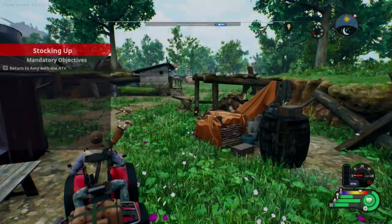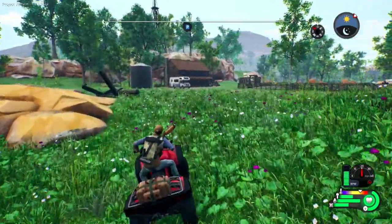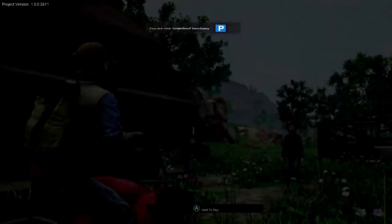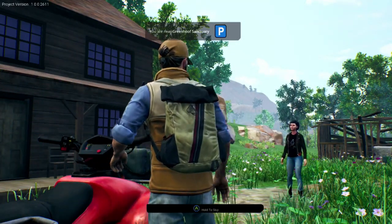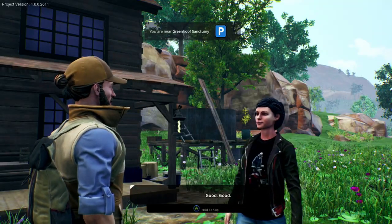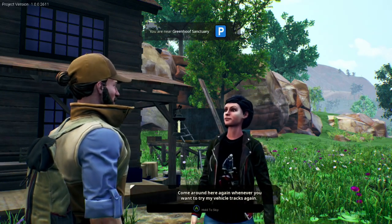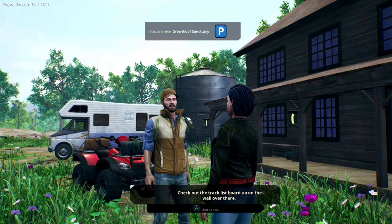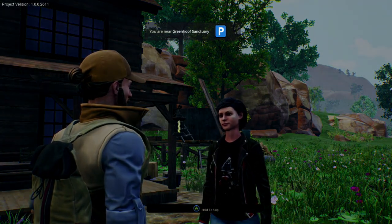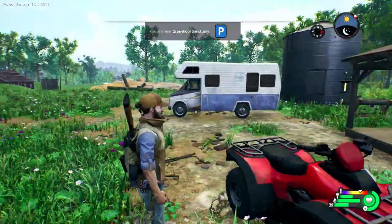That's all I have to do — load that up on here. Returning with the ATV, so we're going to come back over here with the ATV and turn it off. Dropped off the ATV scratch free — I don't know how true that is because it cracked a lot. So that's another thing you can do in this game: use the tracks and stuff. That's pretty cool. I think it's locked.